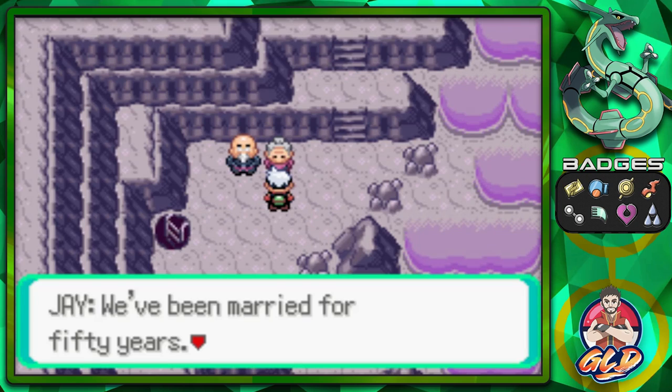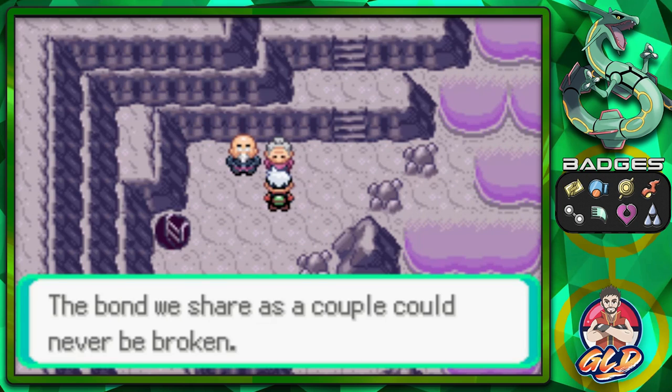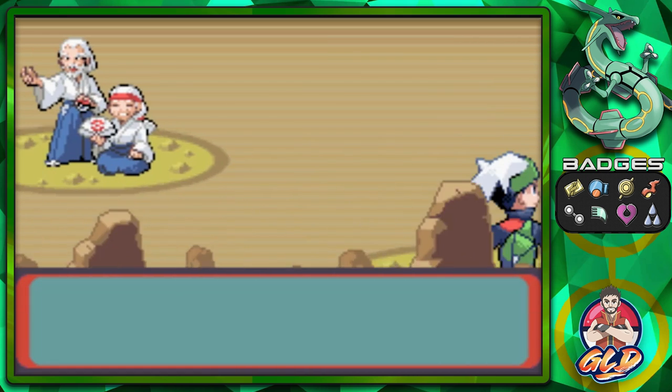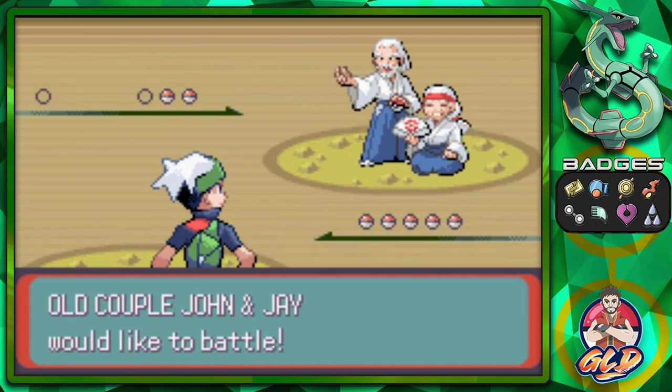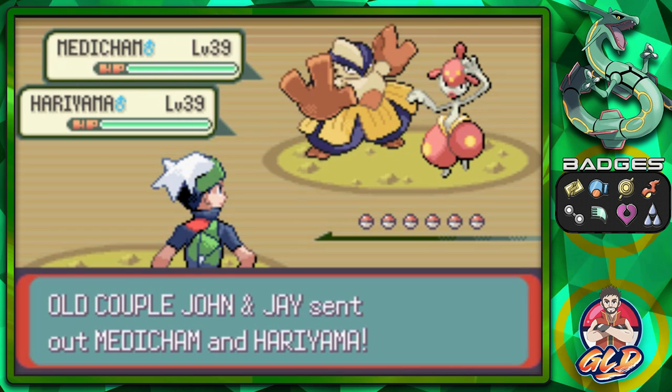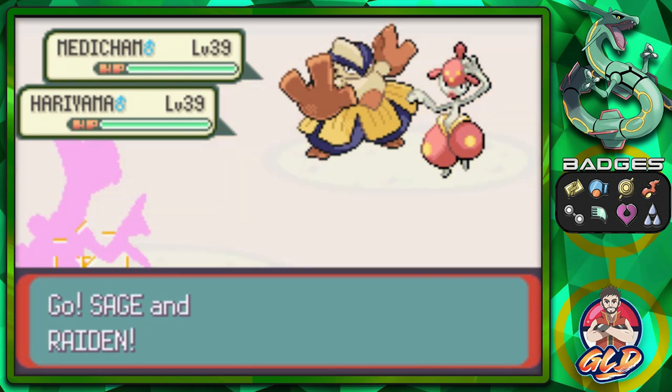We're going to battle the old couple John and May — they've been married 50 years and the bond they share could never be broken. They're going to come out with both a Medicham and a Hariyama — two Fighting-type Pokemon.